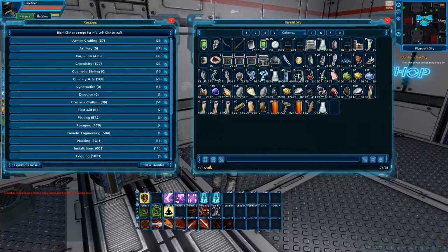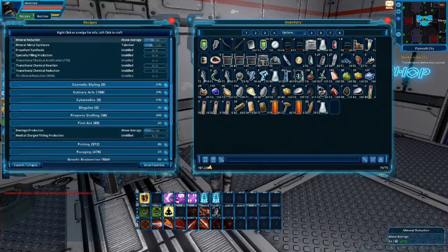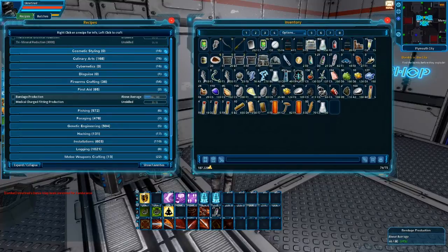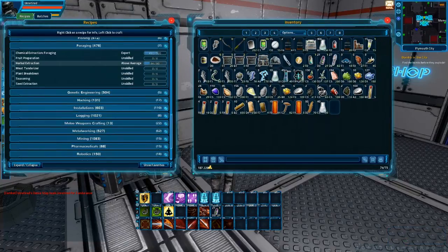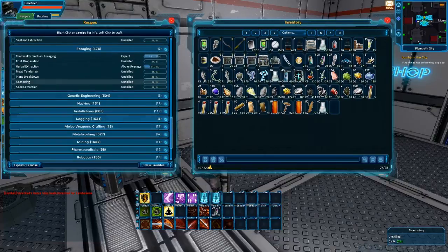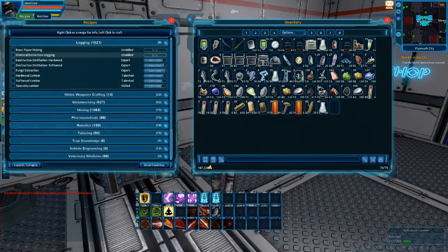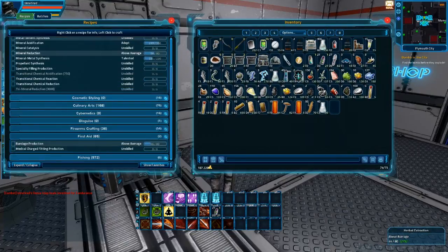Now let us get to our bandages. Let's look at what professions we need to do first aid and bandages. We'll open our first aid tab. We'll need Chemistry — we'll open that. We'll need First Aid for later. We'll need Foraging. We'll need Fishing. So Fishing, Foraging, Chemistry. We will need Logging and Tailor. If I forgot something I'll just show it to you.